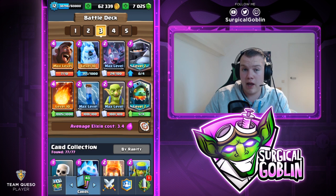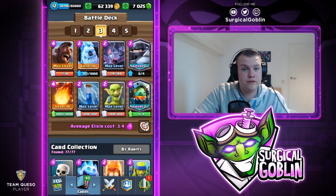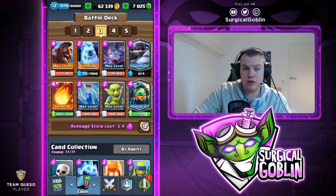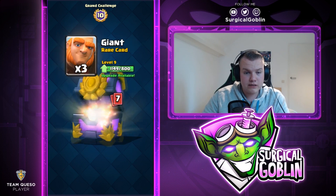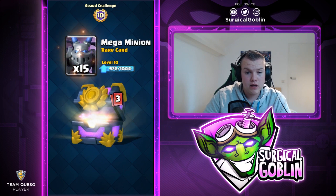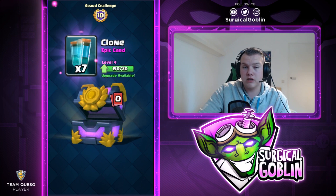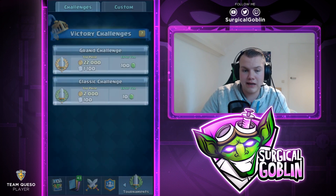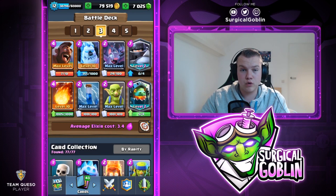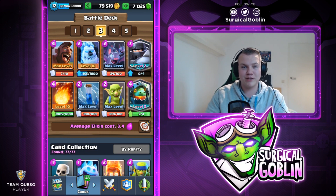Let's do the chest opening and end the episode. We got some Gold, Skeletons, Heal Spell, Giant, Barbarians, Battle Ram, Flying Machine, Mega Minion — Mega Minion is getting really close to max — Musketeer, Royal Giant, and seven Clone Spells from the epics. Not too bad. Good cards like Mega Minion and Flying Machine. I really hope you guys enjoyed it — smash the like button, subscribe if you haven't, and see you in the next video!